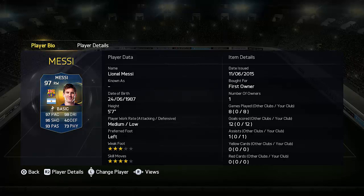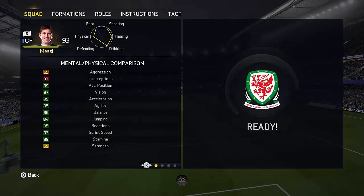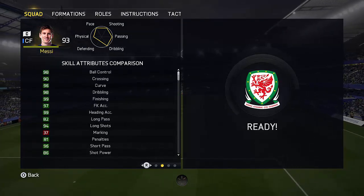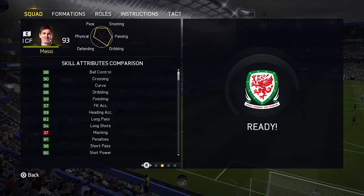Now one of the main things about his Team of the Season card is it is a position change. Most of Messi's cards this year on Ultimate Team are central, but I believe it's the Team of the Season card and his Man of the Match card that are out on the right. Messi on this year's FIFA is absolutely incredible — all of his cards I've loved every single one. But the Man of the Match and the Team of the Season card have the same issue for me, and that's the position. I don't like using Messi out wide.